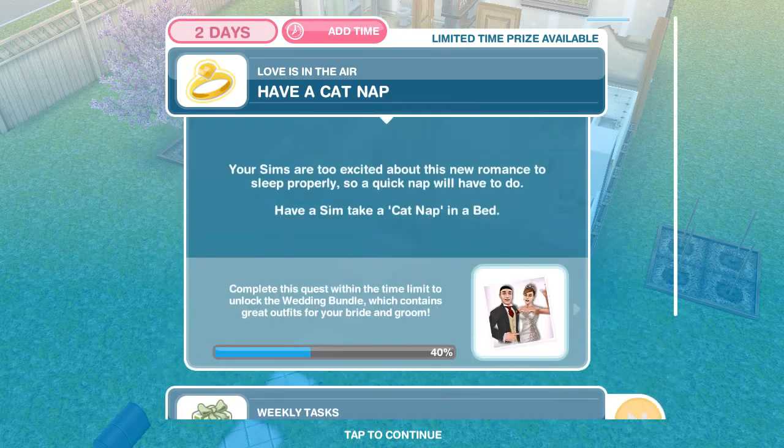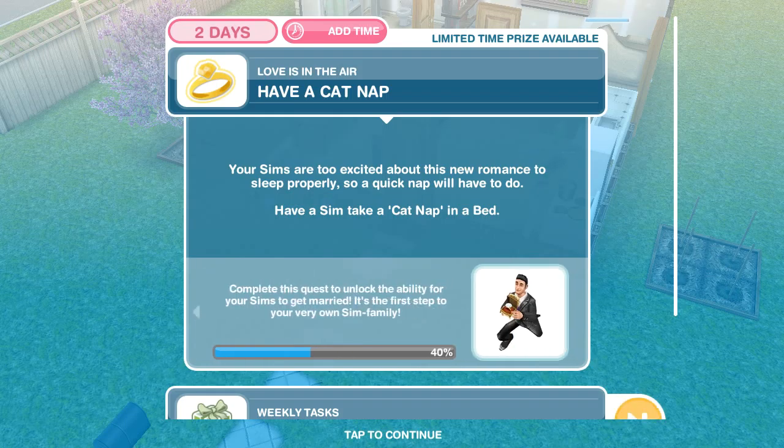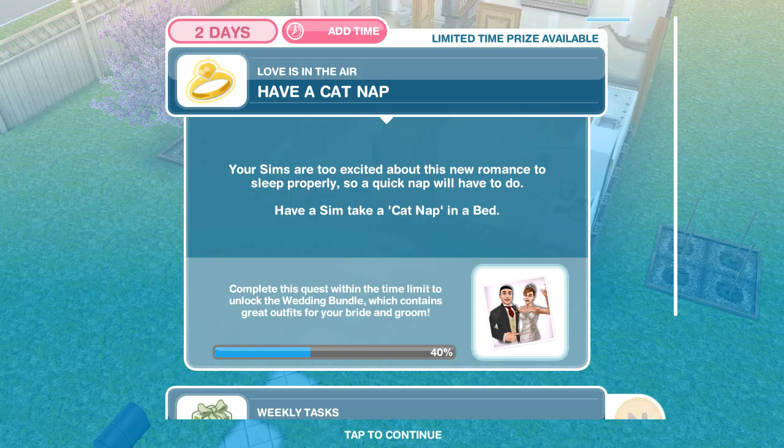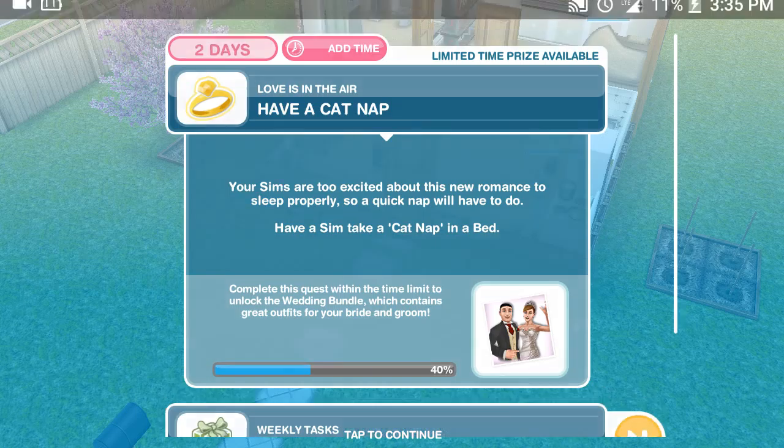Just the love in the air quest right here — your sims are too excited about the new romance to sleep properly, so a quick nap will have to do. Have a sim take a catnap in the bed. To get through your tasks, if you have three sims, send another sim to take their catnap while the other sims work on their relationship — it really helps in the long run, guys.